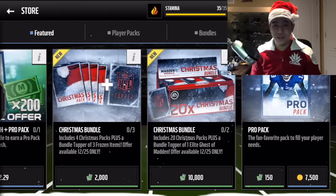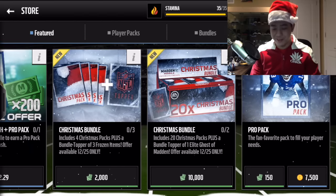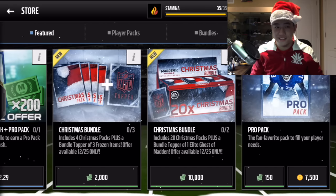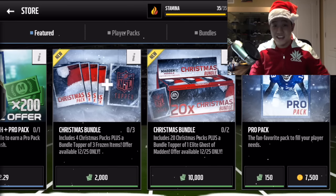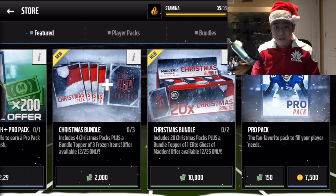Hey what's going on YouTube, it's Nick from Noobkill coming at you with another Madden video. Today we're gonna open up the Christmas bundle - not the smaller one that gives you four packs and three frozen items - we're opening up the big one that has 20 Christmas packs, and the bundle topper is one elite Ghost of Madden.